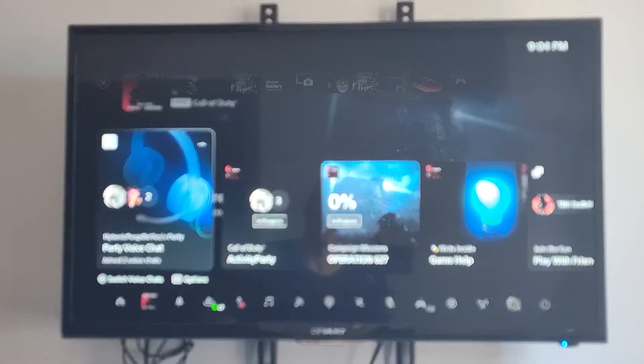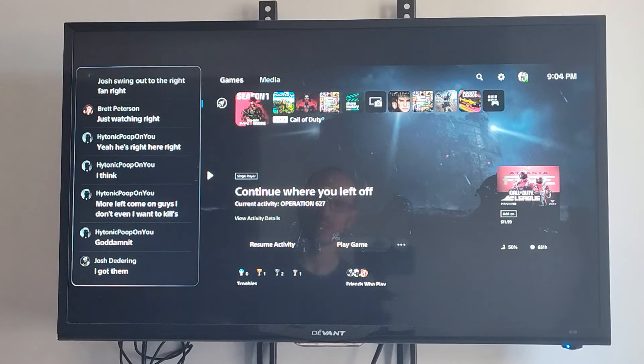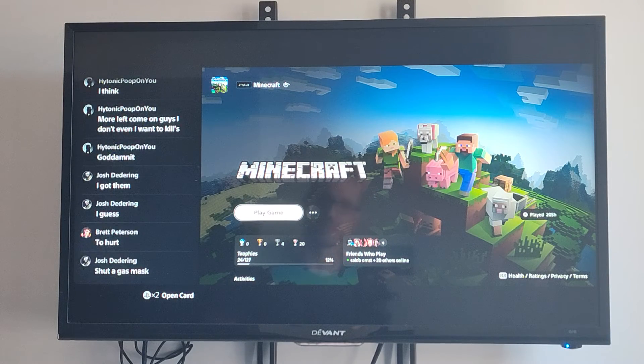Now let's go to the Activity card once again. Press Options on it. And we can pin this to the side now. This is what it looks like, so it's going to be a little bit longer now. We can play, but then we're going to have black bars on the top and the bottom, so we might not want that.